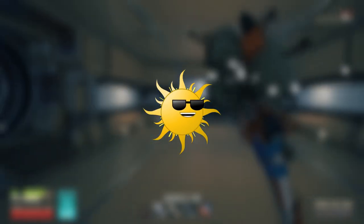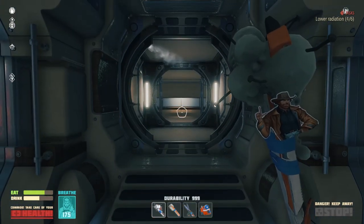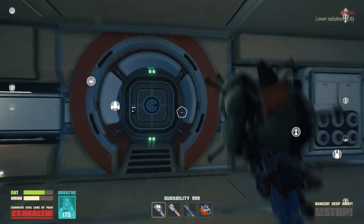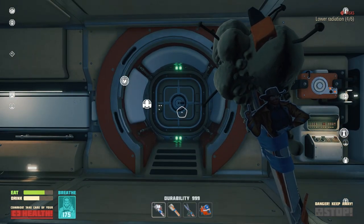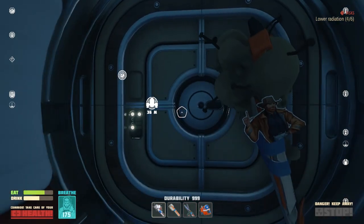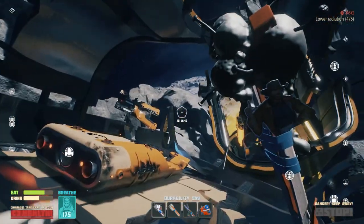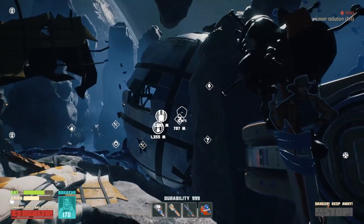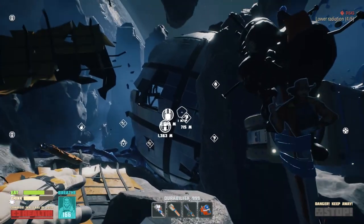Greetings, everyone. My name is Dr. Sunshine, and welcome back to Breath Edge. On the last episode, we managed to make a cedar suit, which was all we needed to lower the radiation once more. It didn't make much sense, but apparently it was equivalent to lowering the radiation — just being able to handle it. We lowered the radiation in some form or another. But that leaves us now with the problem of not knowing where to go next, so we're going to go check out those question marks and see what's going on over there.